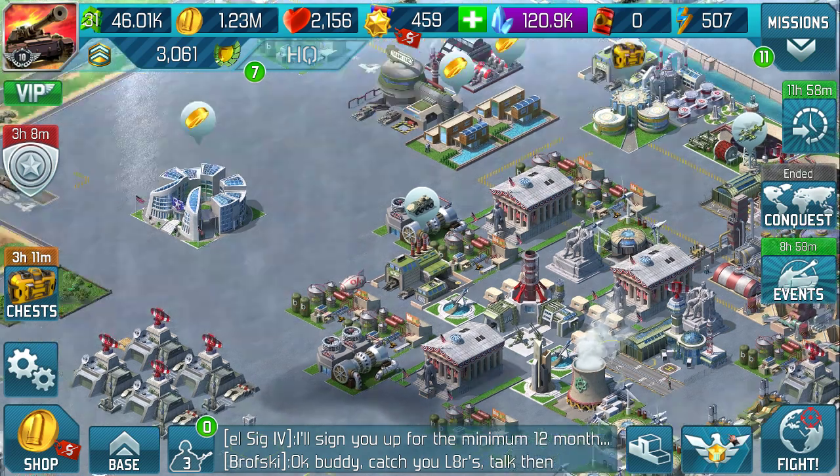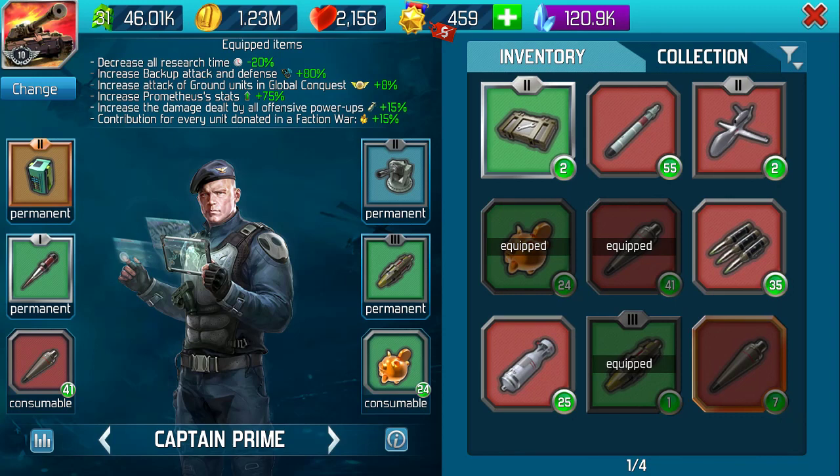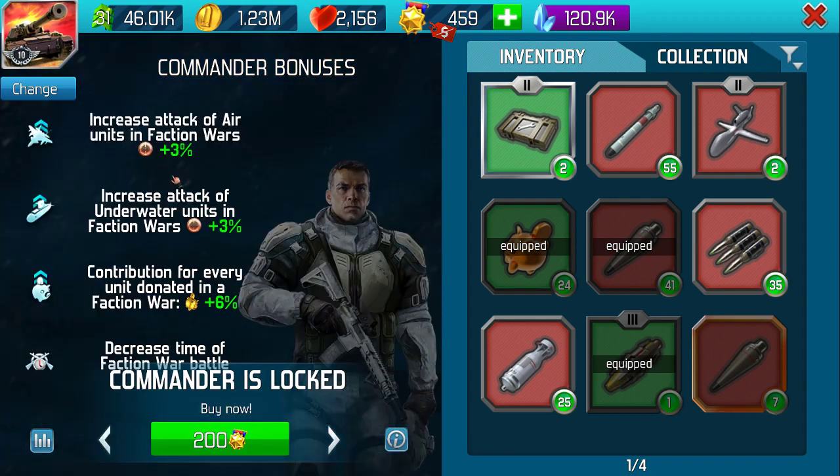Faction Wars. First thing first — over on the top left-hand side we've got Commander. There are two of them. You may have unlocked the second one; I haven't, and I don't see that as a priority. But when you look at what the Commander does, you'll notice that power-ups — their use in Faction Wars — is increased by 4% on Captain Prime. Once you have unlocked Arctic Soldier, you'll see air attacks go up by 3%, underwater 3%, and so on. Plus, you get a contribution bonus for each unit that's donated. I'll come on to unit donations more specifically later.